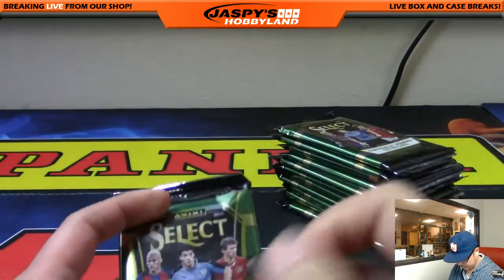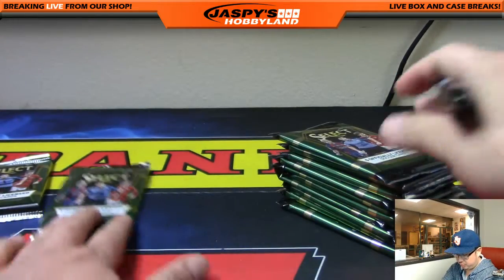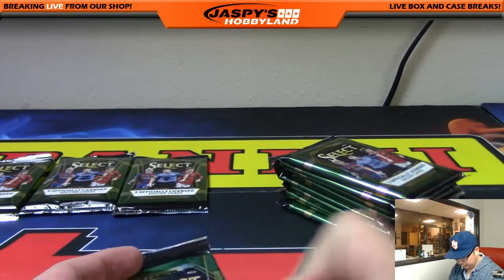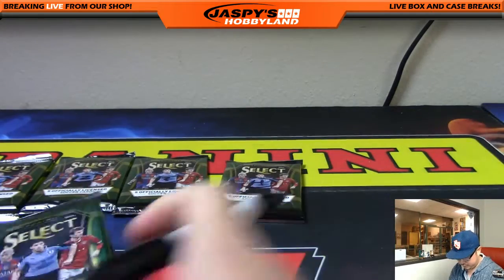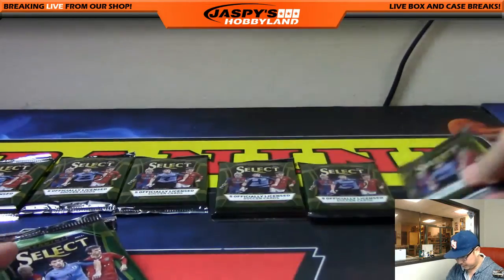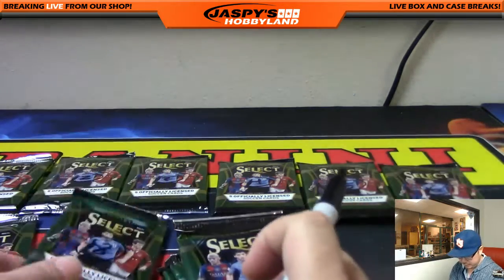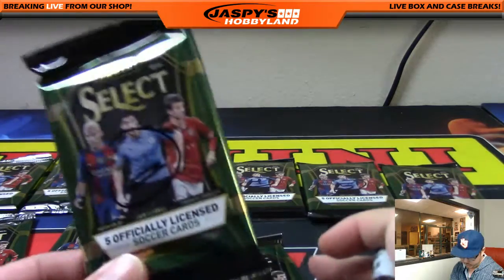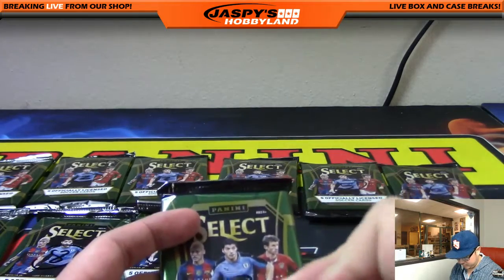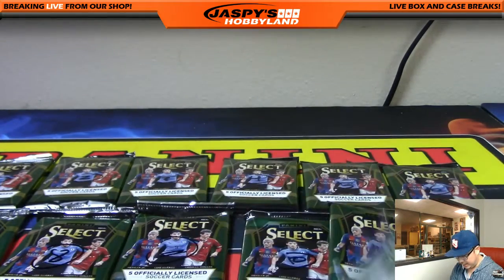So over tonight or tomorrow morning, get your spot confirmed. Numbering the packs one through twelve as we slide them out — pack one, two, three, four, five, six, seven, eight. Luis Suarez — number nine. Ten, eleven, and twelve.